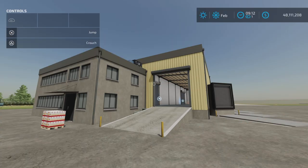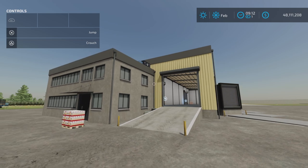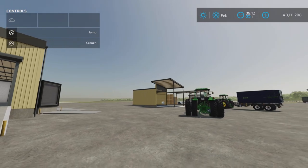Loony Farm Guy here, and this is the Warehouse Pack by Caster and DS Agri Service on Farming Simulator 22. It's for all platforms — PC, Mac, and console. I'm on PS5 on Rock Crawl for this demonstration of these four placeables.